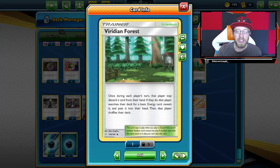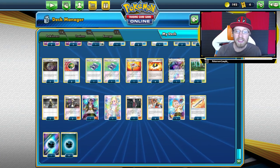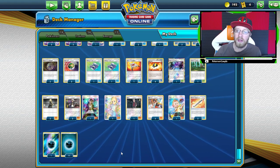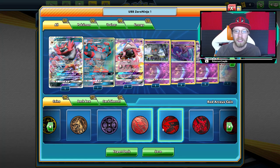Then we have three Mysterious Treasures, three Nest Balls, two Pocket Gears — additional search for support. Post-rotation we're gonna play four but for now two is okay. One Rescue Stretcher, four Ultra Balls, Black Market, and Viridian Forest — another way to discard. Then we play two Cynthias, three Guzmas, one Lillie, one Nanu, two Sightseers, one Sophocles, and two Wishful Batons. On top of that, twelve energy. Simple as that but effective.